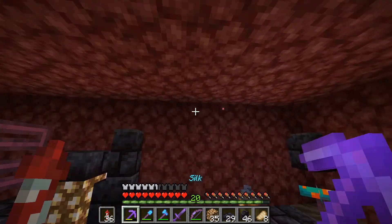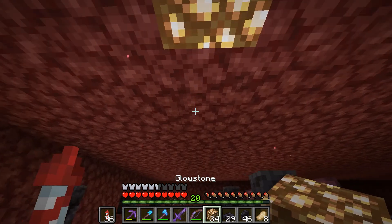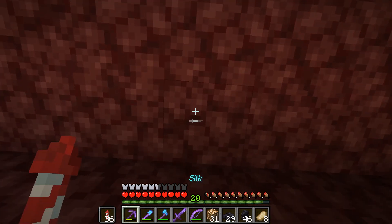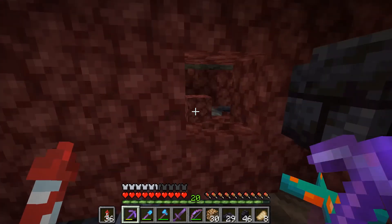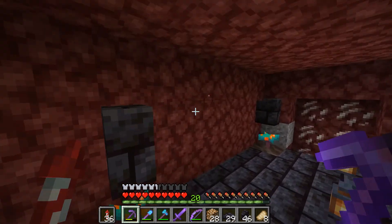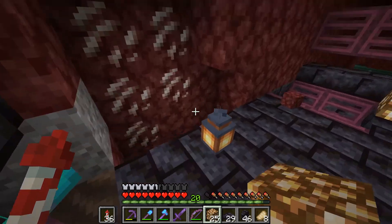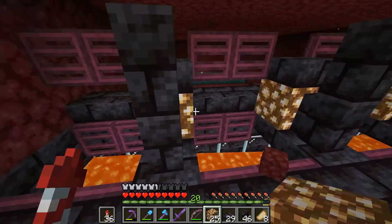Let's just put some glowstone up on the roof to add a bit more lighting — like that. Right here, right here, and right here. Just to give it a bit more lighting here and there — one in between each wall. The more lighting the better — we just want to make sure that only the hoglins spawn. Let's see — everything's closed, perfect.